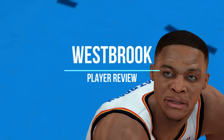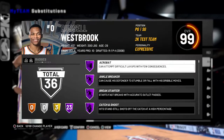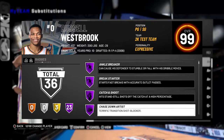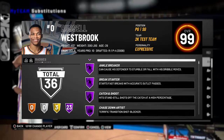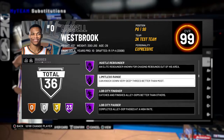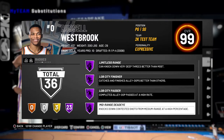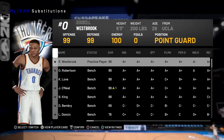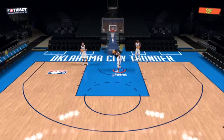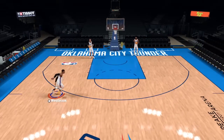That's right, look me in the eyes — Galaxy Opal Russell Westbrook, 23 Hall of Fames. Ankle breaker, that's always a fun one. Hustle rebounder is great for a point guard. There is a big problem with this card though. Here are his hot zones — let's get to the review.